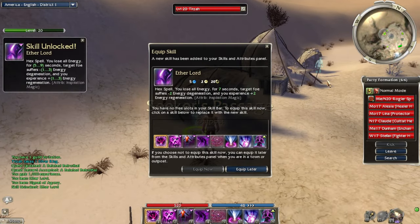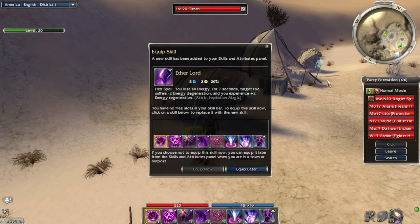Aether Lord skill: you lose all energy, but for seven seconds target foe suffers minus two energy and you gain plus two energy. You'd want to use this at the end of your combo — when your energy is down to very low, like five energy left, you cast this and it negates the disadvantage, then you immediately start regaining energy faster. That's pretty good. Plus it has a 20% cooldown reduction. We could use it more often. Let's try it instead of Energy Tap.